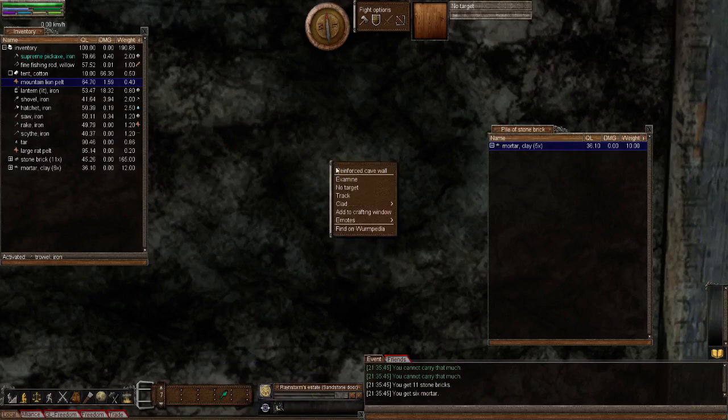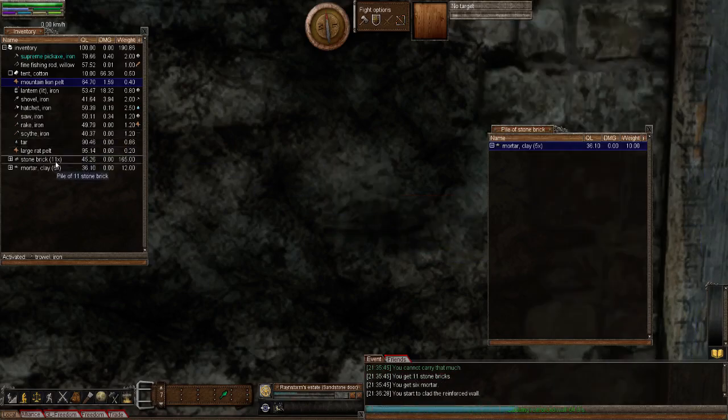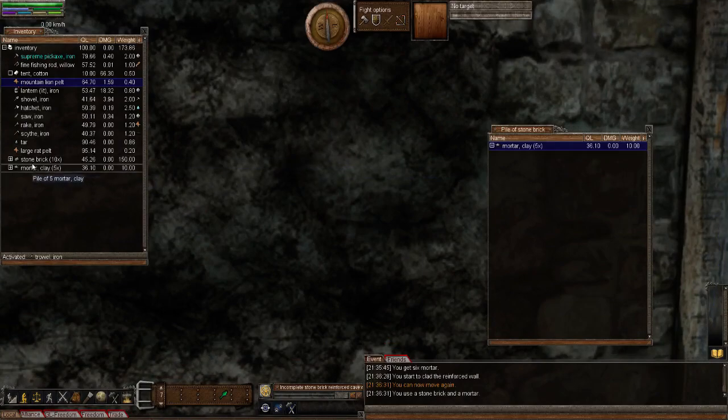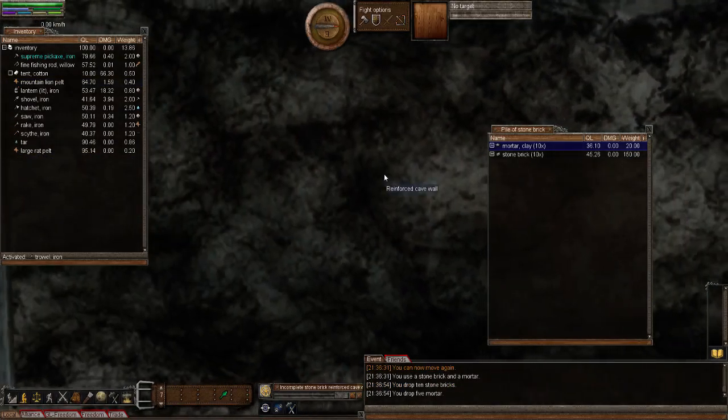For the brick materials you need to use your trowel. Activate your trowel, right-click on your reinforced wall, then go to 'Clad' and choose the material you want to clad with. Bear in mind when you choose this material you'll notice it doesn't use one of the bricks up. I'm going to choose just normal bricks - stone bricks. But notice when it's finished, it did use one. We tried it earlier and it didn't use up one of the materials; this time it has used one up. So take it out of your pocket and put it back on the ground and try the wall right next to you.